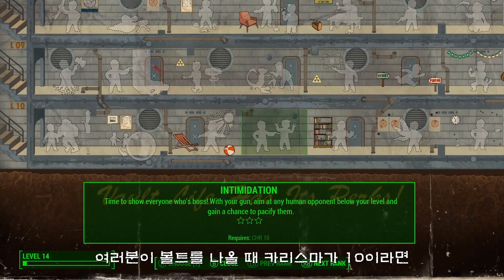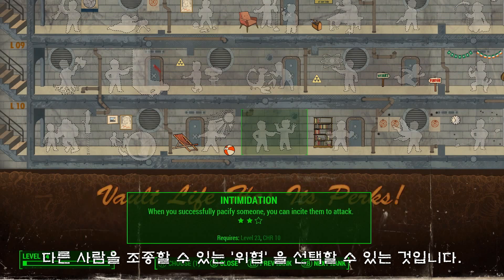So if you were to come out of the vault with a ten charisma, you can pick this intimidation perk that lets you manipulate and control other people.